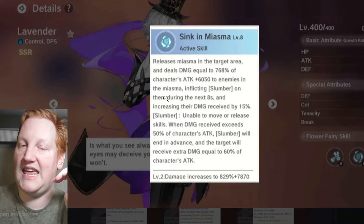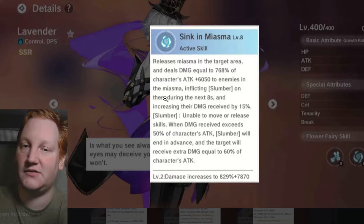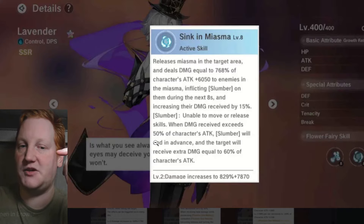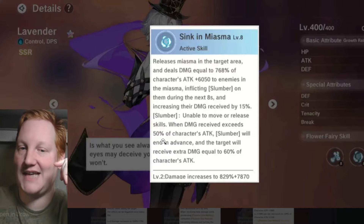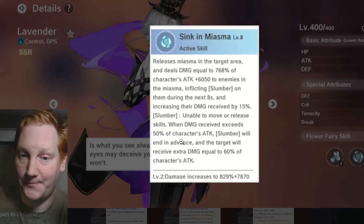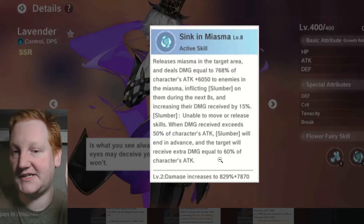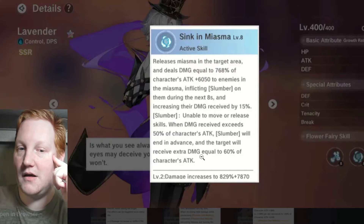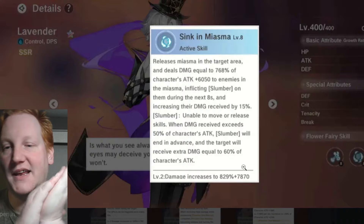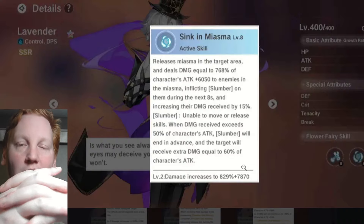Lavender does miasma — deals damage and puts targets in slumber for eight seconds. While asleep they can't use skills, and the damage you deal to them increases by 15%. Once you deal enough damage to exceed 50% of your attack, they wake up and receive 60% of your attack as extra damage.